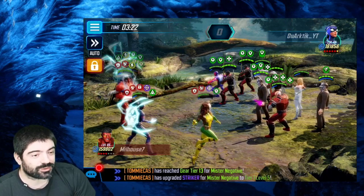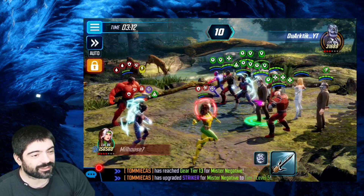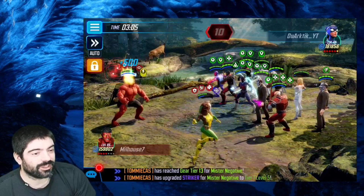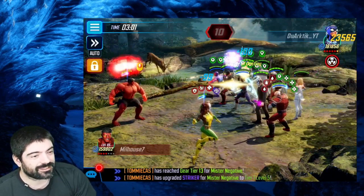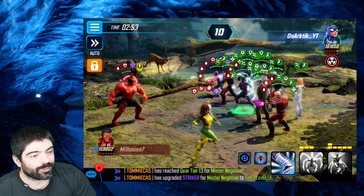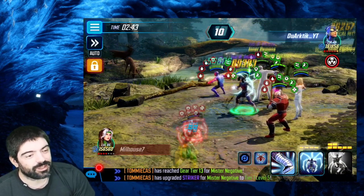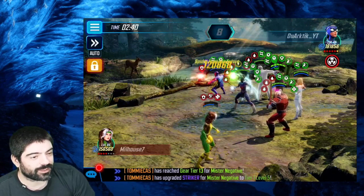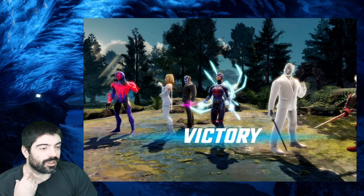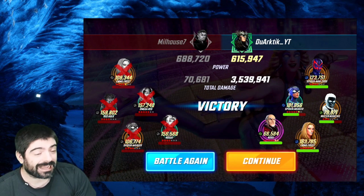All the minions consume Spider Weaver's charges. We go after Red Hulk to remove him fast, then use Mr. Negative's ultimate — but honestly it didn't do much that late in the match. Spider Weaver blocked Red Hulk's ultimate attack. As soon as the minions take a turn, they die from gamma radiation, which is expected against a legendary character. But the combination of Spider Weaver's healing with Mr. Negative's special and basic attack, applying additional effects to enemies, is overall a strong plus.